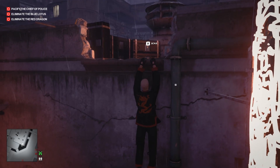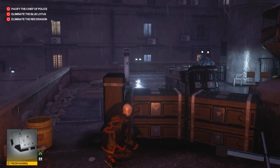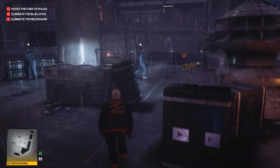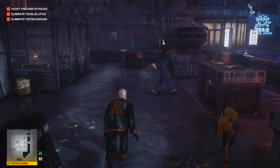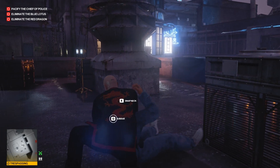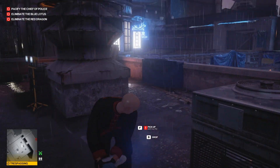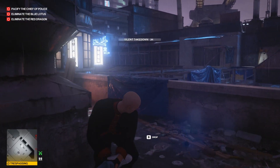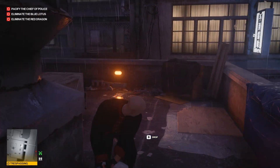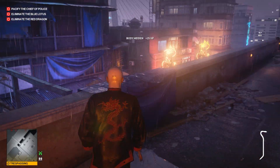The first two levels will be kind of the same. First, we just wait for this guard to go for his smoke route, then we subdue him and we even have time to hide the body. We can put it in the box back here, and while we do this, the timing will be okay for the guard to move from one place to another.